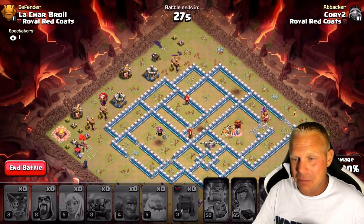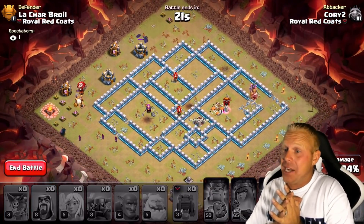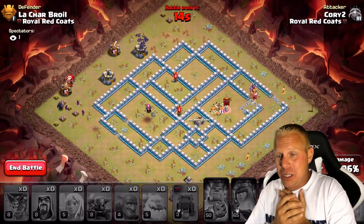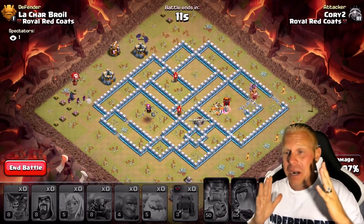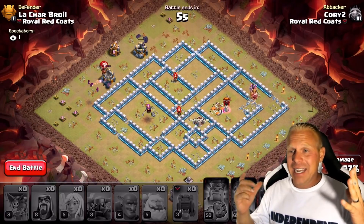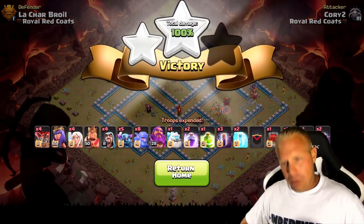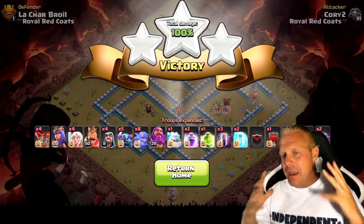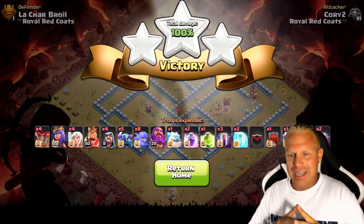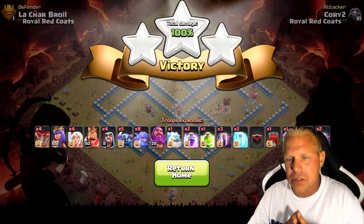I'm so glad I had those wizards and got them started over there. I think I got it! I think I was late on that Grand Warden ability and my Bowlers paid the price, but that jump spell was amazing. The Queen went down, grabbed that bottom multi-target Inferno, then went up and grabbed another multi-target Inferno — allowed her to do some excellent work. Can I get it in time? There we go — that's a triple! I'd like to think if I had my heroes maxed that'd be a little easier. Definitely having more challenge at Town Hall 12, probably because my heroes aren't maxed — I'm rocking a level 50 King and level 28 Grand Warden. That level 40 Grand Warden is a monster — the ability lasts so much longer and he does a lot more damage.